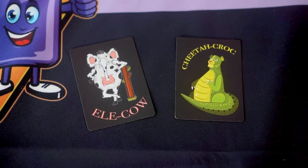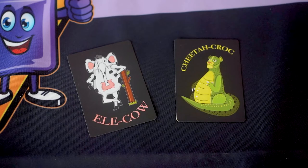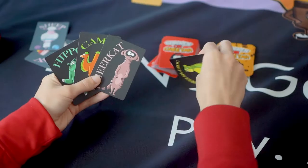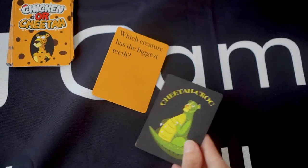The elecow and the cheetah croc are a crazy mixture of two creatures. The elecow can be used as an elephant or a cow, and the cheetah croc can be used as a cheetah or a crocodile.